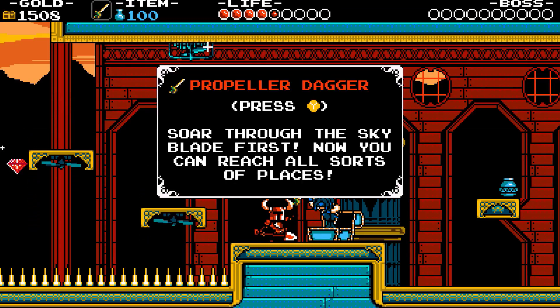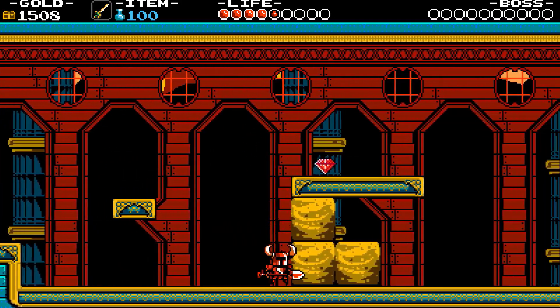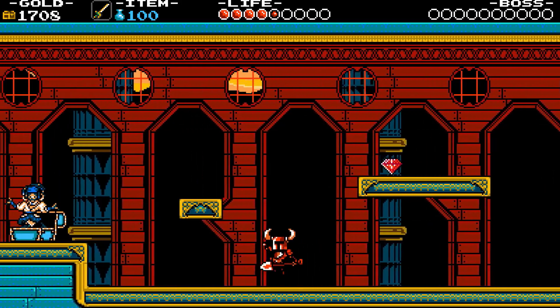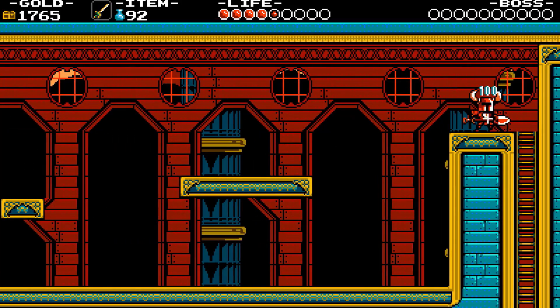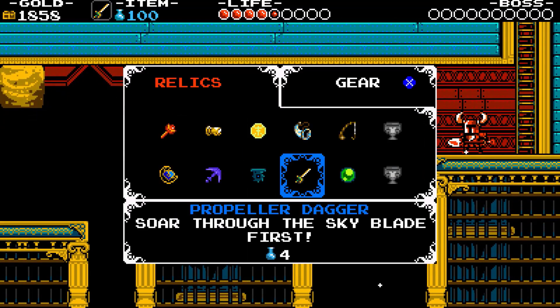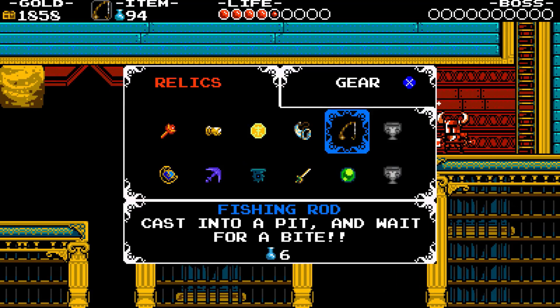This is where you can test your newly acquired propeller dagger. Use it to get to the ladder — take your time and learn how to use it, because you will need it later. Prepare your fishing rod and fish in this pit. All that fishing rewards you with a music sheet.